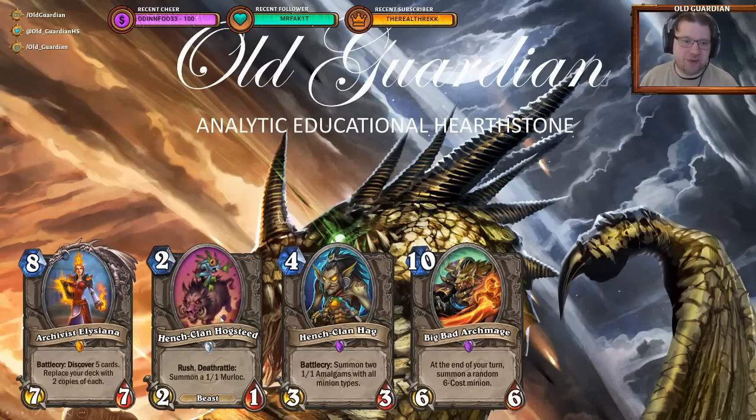Then this 2-drop — HengeClan Hogsteed — is a great 2-drop. Two mana, 2/1 Beast with rush, deathrattle: summon a 1/1 Murloc. Token decks and Murloc decks are really interested in this one — you play it on two, trade away your opponent's minion, and you're left with a 1/1 Murloc for synergies. And then the HengeClan Hag — also for token and Murloc decks — four mana, 3/3, battlecry: summon two 1/1 Amalgams with all minion types, effectively summoning two Murlocs for you.